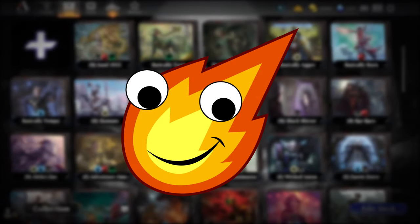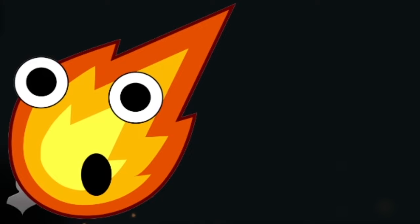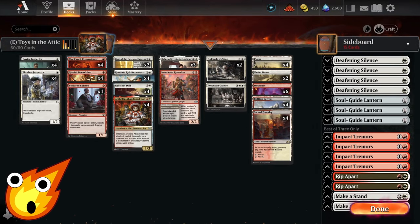Hello, my fiery friends. The Infernal Man here with the hottest in budget deck technology. For today's deck tech, we're going to be continuing our descent into Duskworn as we continually breathe new life into old deck archetypes. This time around, we're going to be doing it with a bunch of creepy toys. So without further ado, join me today in the Explorer format for a deck that I'm simply calling Toys in the Attic.